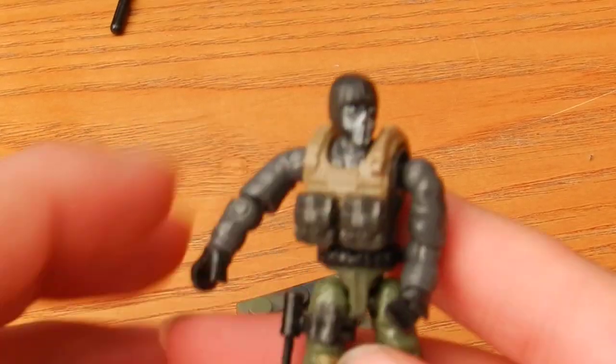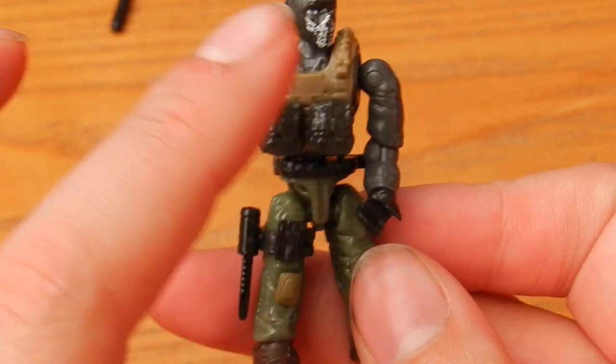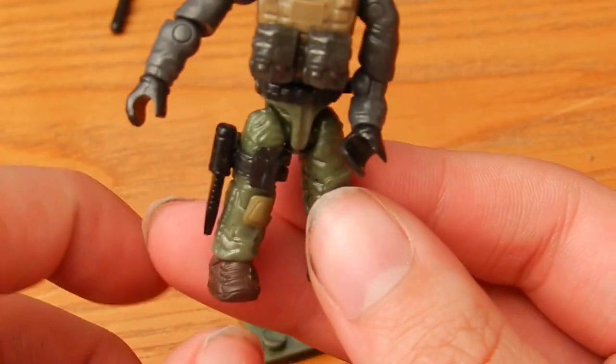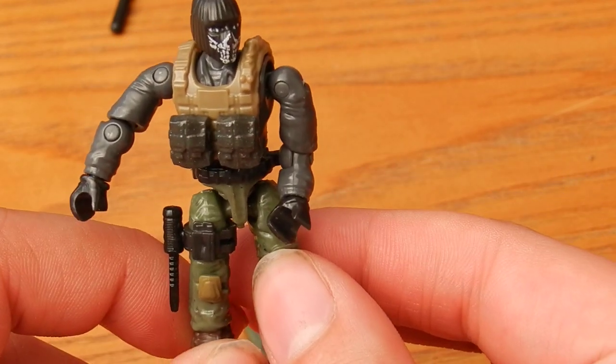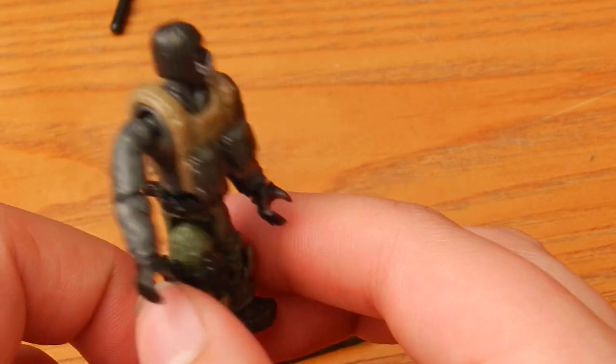So the Ghost himself comes with two ammo pouches on his combat vest and a black combat knife on a black leg strap. So not too many accessories included, but enough to give you quite a cool looking soldier.